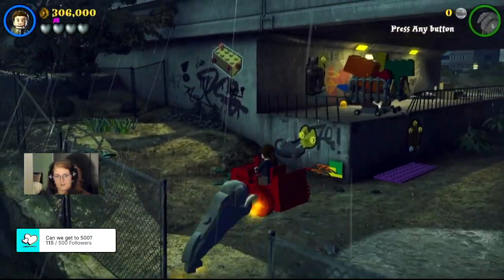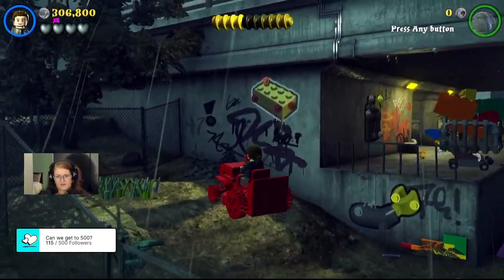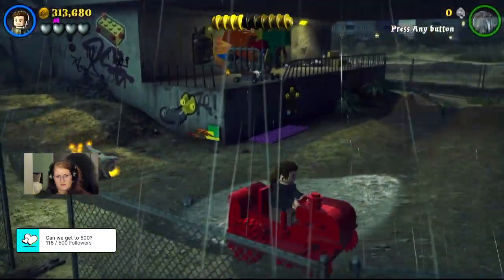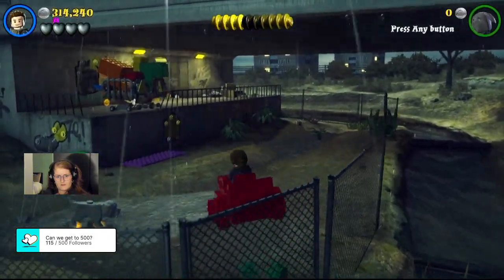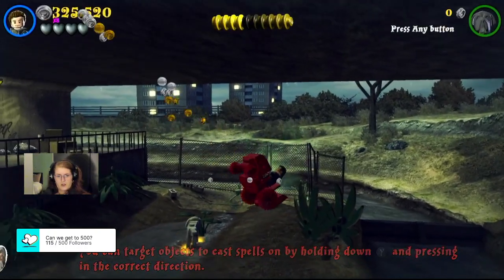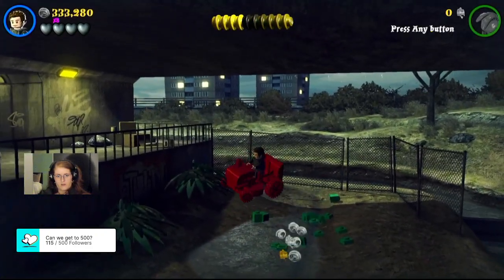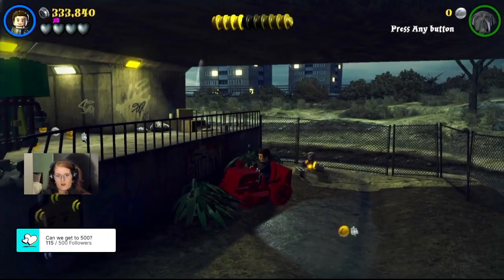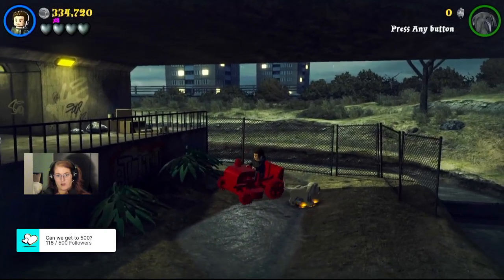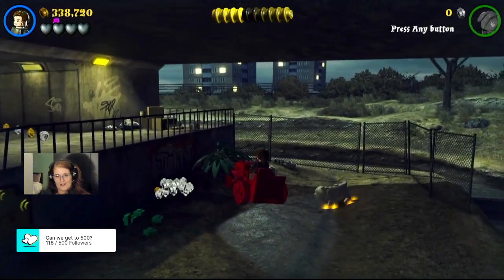Fourth time's the charm. There we go. Okay, there's the last one. So you see how it says you can target Lego objects by pressing this and putting them in the correct direction? That would be well and good if it allowed you to place them in the correct place when you're putting them in the right direction. You'll see what I'm talking about in just a second.